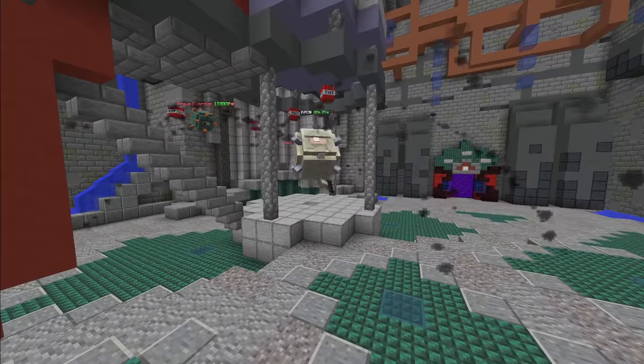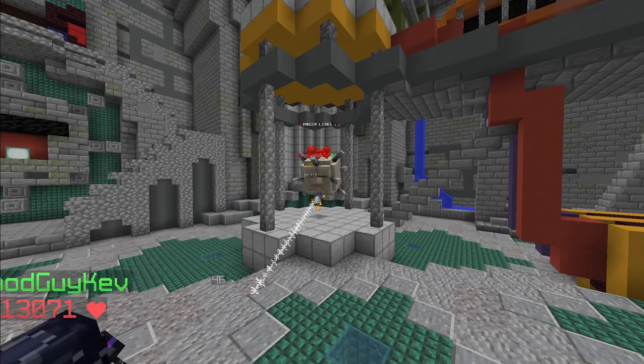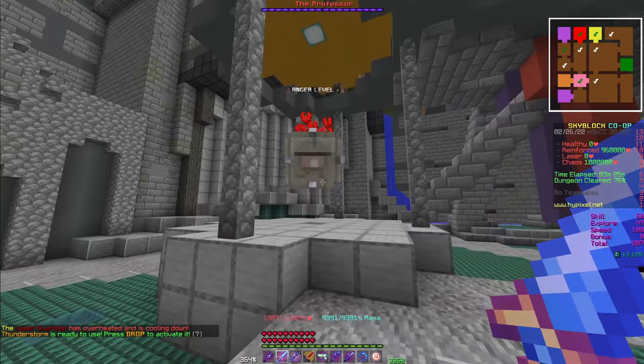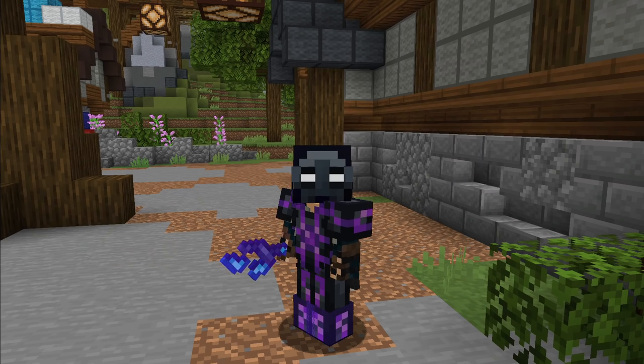The reinforced guardian has additional health compared to the others and drops TNT periodically, which can be difficult to avoid. The chaos guardian is the most dangerous of all four — if you get too close when its anger meter is full, it will essentially instantly kill you. The guardians respawn with less health 10 seconds after being downed, but the first phase ends when all guardians are downed.